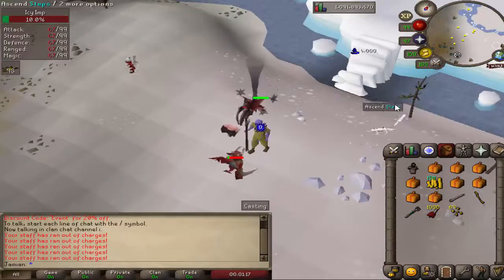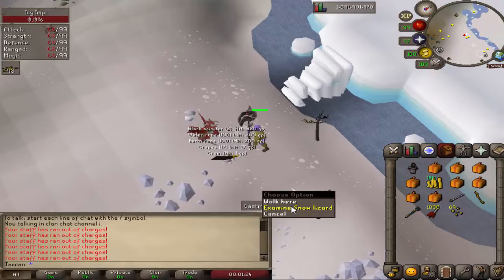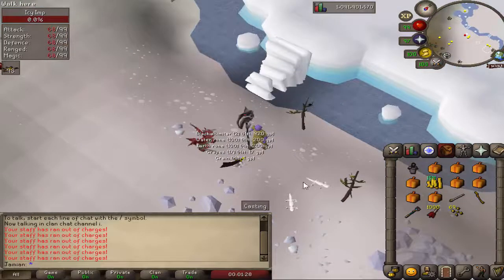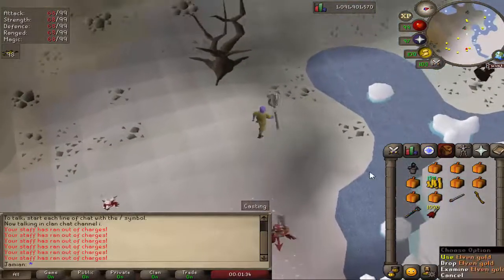If you have 87 Hunter, you can catch these snow lizards right here. These also just got a nice little buff. Each snow lizard is three points now, three gold. And gold — elven gold — is basically what you're trying to obtain.